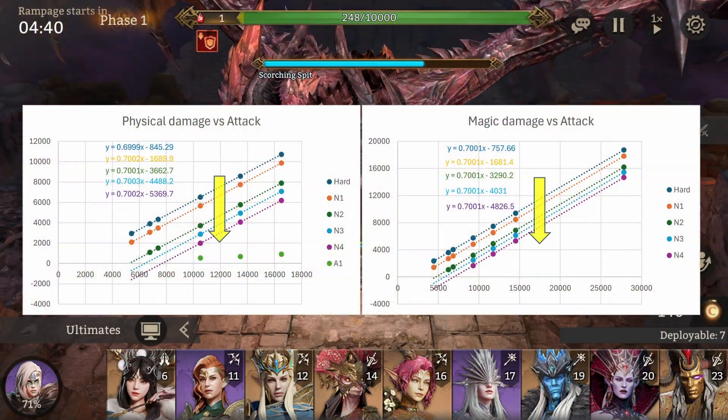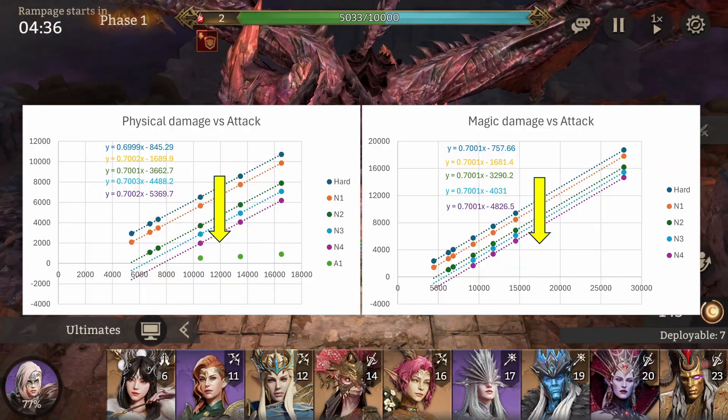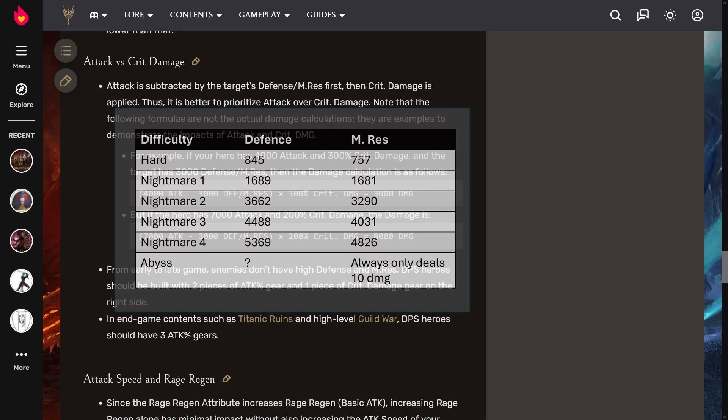So an increasing defense in this game means a parallel shift of the linear function by decreasing the y-intercept. In this respect, the damage formula on the Watcher of Realms wiki is close, stating that the defense or respectively the magic resistance is subtracted from the attack value. It's just missing the factor in front of the attack. Also, the respective defense and magic resistance values are missing for each difficulty.